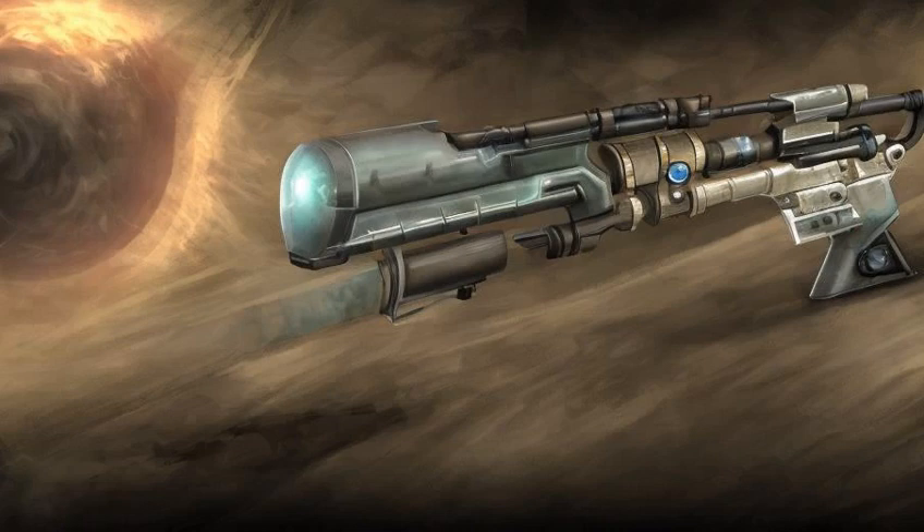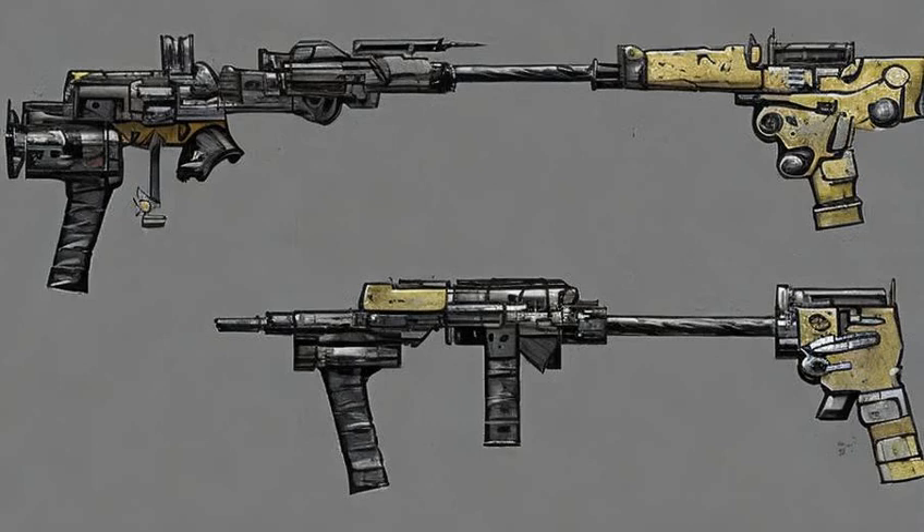A-321's plasma rifle variants — the plasma rifle, the common variant in Fallout 3, and A-321's plasma rifle variants.